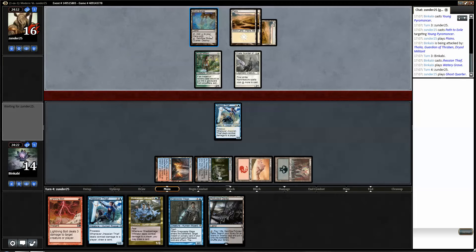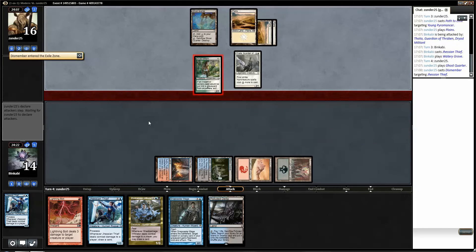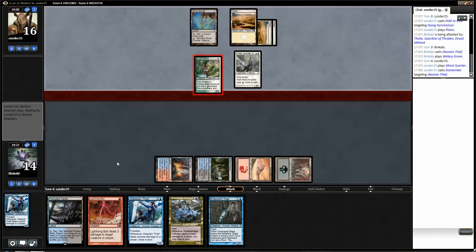We still have two basics left. Dismember — seems like it. That cost him quite a bit. So we can play Shadow Mage plus Lightning Bolt, or we can play another Thief and keep Lightning Bolt up. That might be better actually.